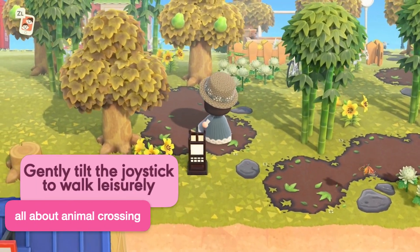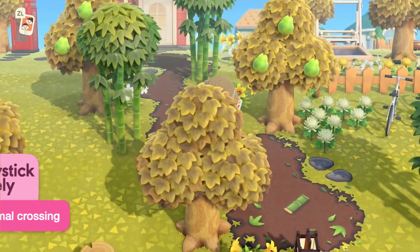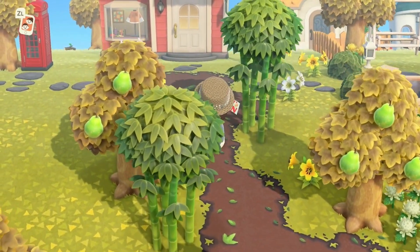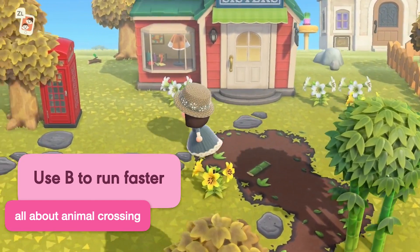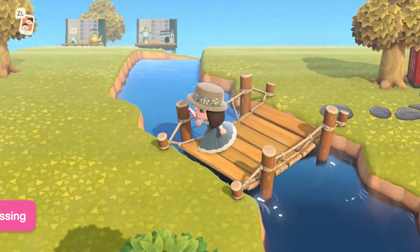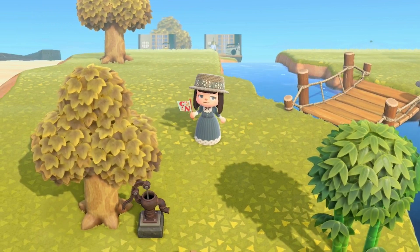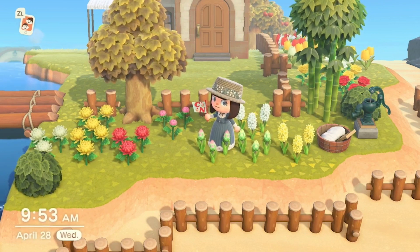If you feel like sightseeing the island and walking around leisurely while appreciating your creations, you can do so by lightly tilting the joystick. If you're in a hurry and running around trying to find materials for yet another ironwood furniture, try holding B as you run to make your avatar sprint. Be careful around flowers though, because you can ruin them by sprinting on them.